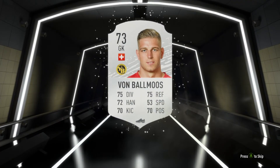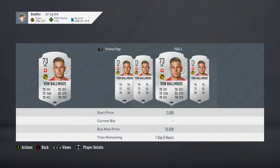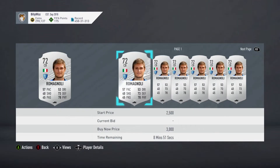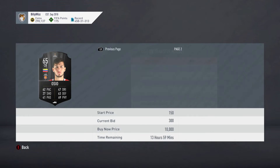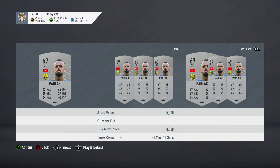Von Balmoos - is he worth anything? Oh, he goes down quite rapidly. I thought he was worth a lot and now look at him, 500 coins. What about Rug Magnoli? Oh, he's worth a bit. You know what, I don't mind these because it only cost about 6k and you're likely to get your 6k back. Look at this guy, he's worth about 1800 - you're likely to get your 6k back.